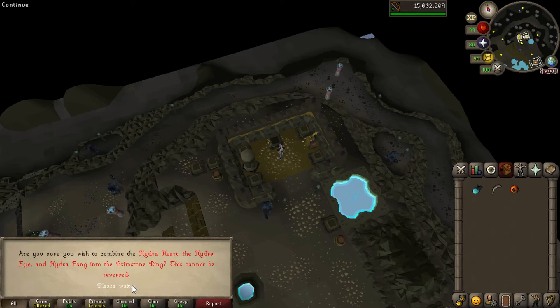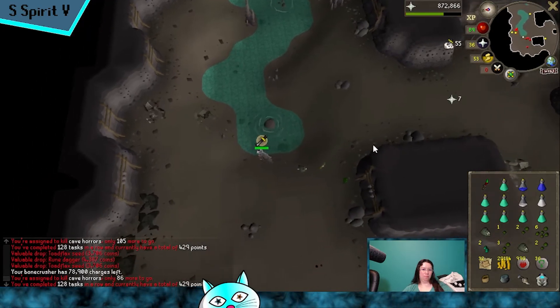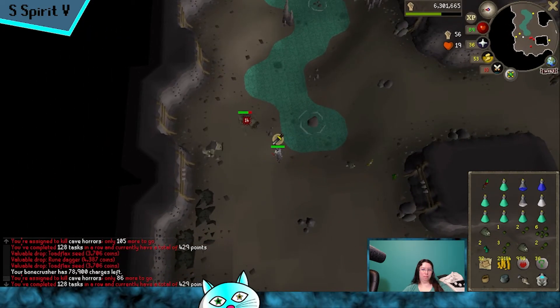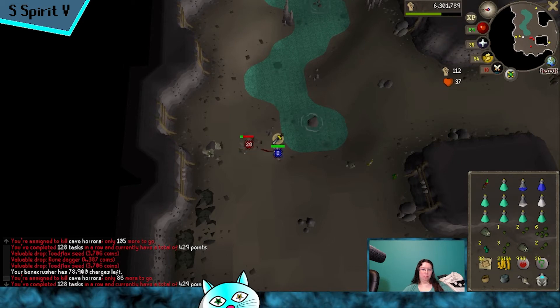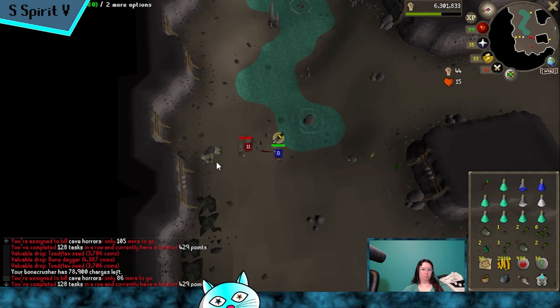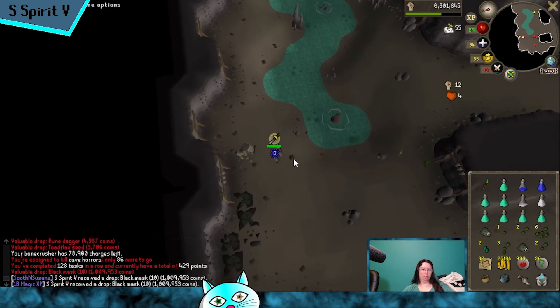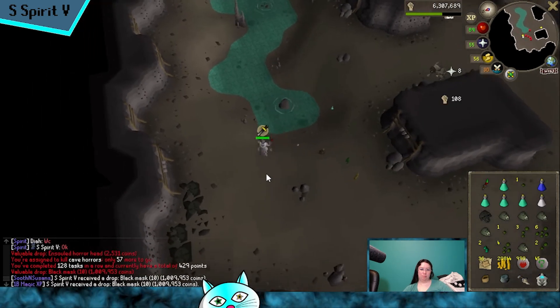But as soon as I jump in that monkey hole it's gonna be like we had nothing at all. I have been slaying very much on Spirit Five - she now has the most magic experience out of all the Spirit GIMs. I got the rest of the black masks for the group, and whips and dragon boots.